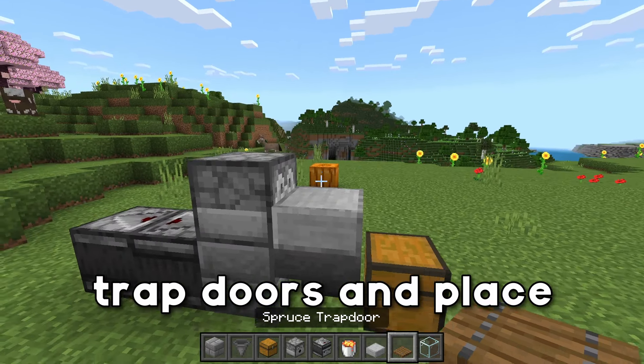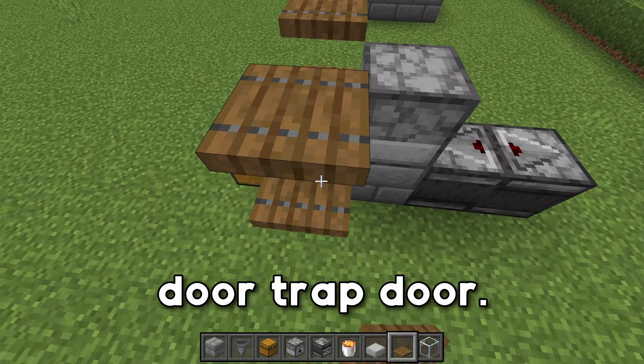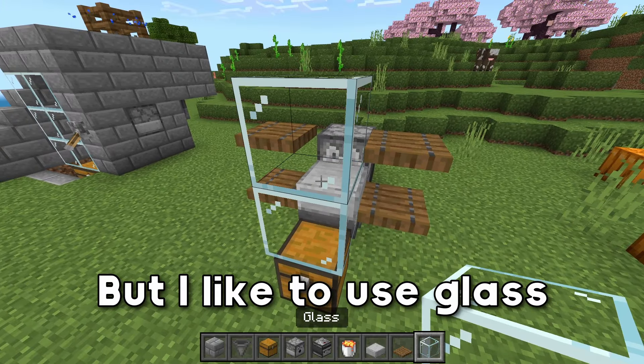We're then going to grab our trapdoors and place down a trapdoor right here and one on top, and do the same thing on this side — trapdoor, trapdoor. And on the front here, you can do trapdoors, but I like to use glass just like that. Go ahead and open up these trapdoors now.